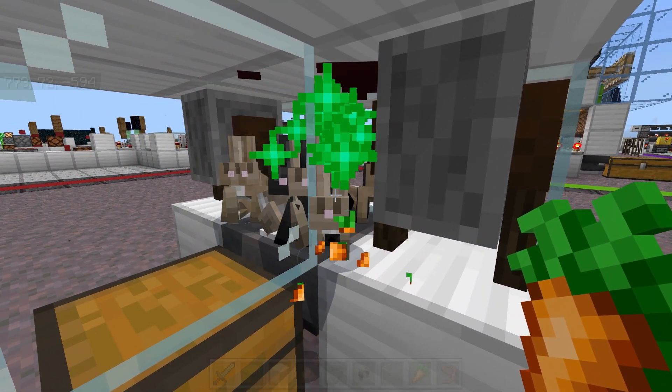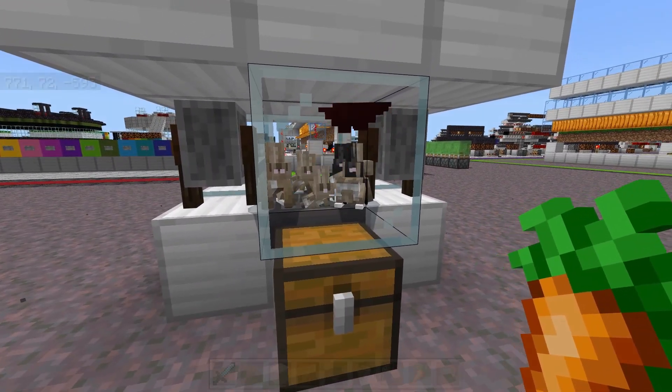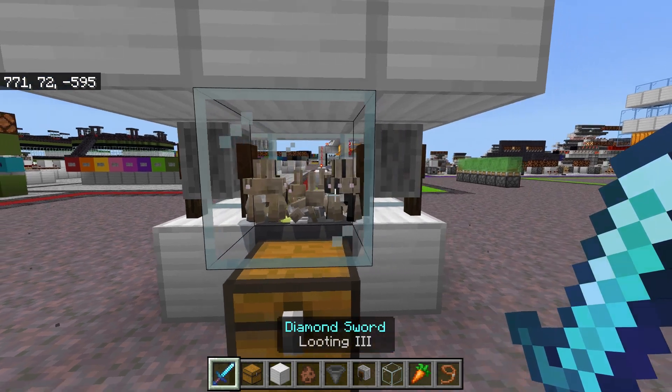The way this works is we have a little hole next to these grindstones here, where we can feed the rabbits to breed them up, and of course where we can kill them with our looting sword or our axes, depending on what items we want to drop.